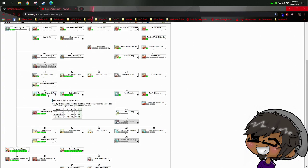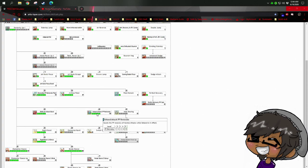Elemental PP Restorate Field lets you generate more PP when exploiting enemy weaknesses. Jet boots normal attacks do a ton of damage — second highest normal attack damage in the game, if I remember correctly. Your normal attacks can almost rival your photon art rotation in damage, and you use them quite a bit to keep PP up. Being able to restore PP easily is really nice, especially since you dump a lot of PP playing jet boots.